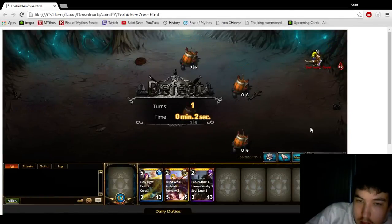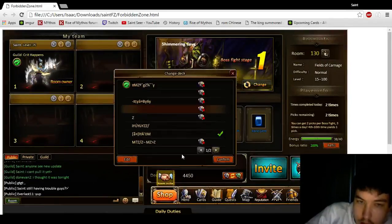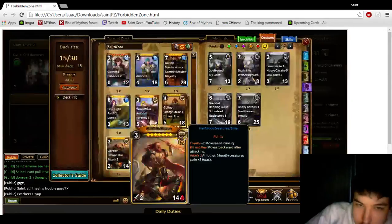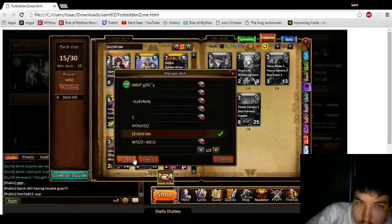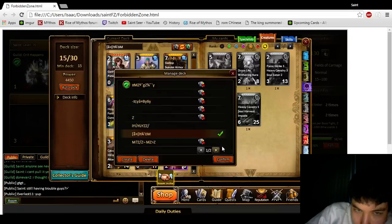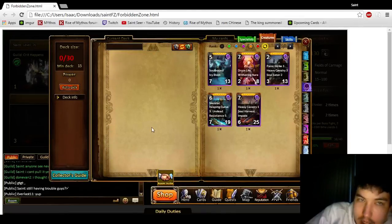If it doesn't work, what you want to do is go to Edit, then Create. When it says 'Please enter the deck name,' leave it blank and hit Confirm, then Cancel. You should now have a deck that does not have a name on it. Go to that and hit Confirm.